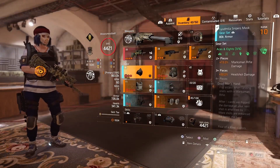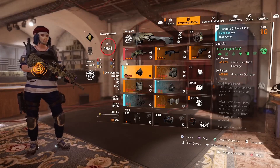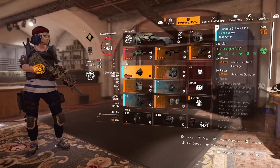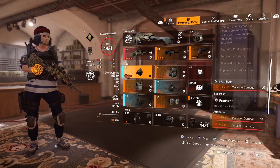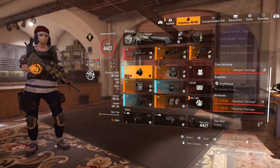On this build we're going to be running three pieces of Aces and Eights. Two pieces gives you 15% marksman rifle damage and the third piece gives you 30% headshot damage. On here I have weapon damage with headshot damage rolled onto it and a headshot damage gear mod.